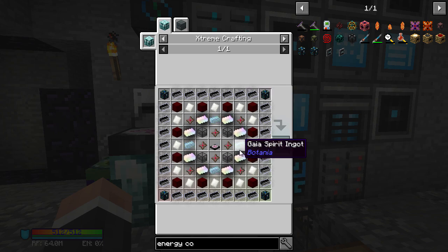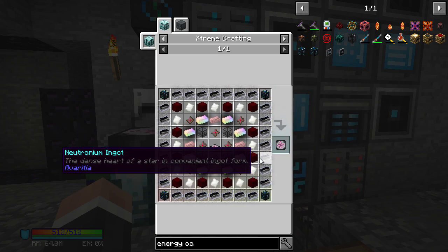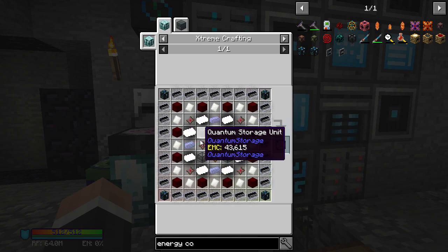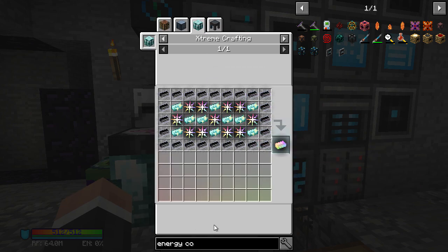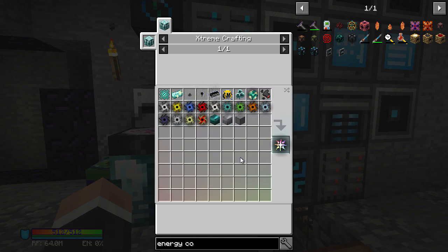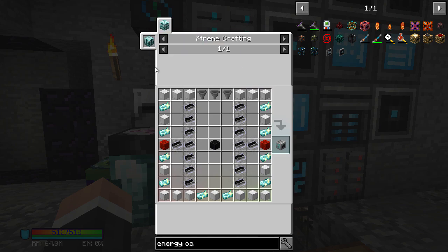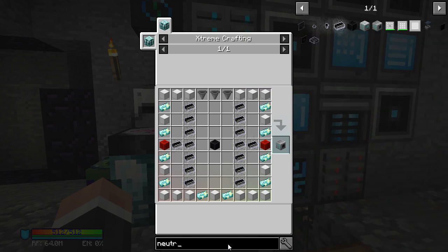The things we need are: the Gaia Spirit Ingot - which is weird because I've literally just done this in Sky Adventures - we need Gaia Spirits and Terra Steel. We can EMC the Terra Steel but not the Gaia Spirits, so we probably need to fight two Gaia Guardians. Then the big thing is the Infinity Ingot, which is made from this and the Infinity Catalyst - that's the really big thing we need to start working on, along with these singularities from a Neutronium Compressor.